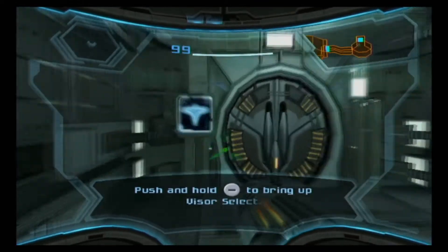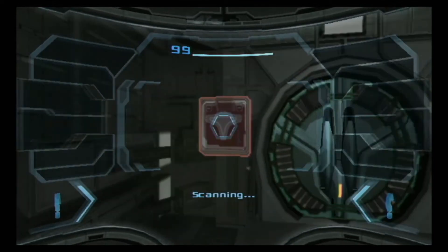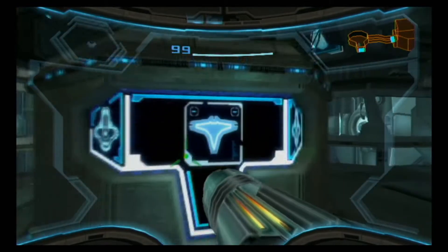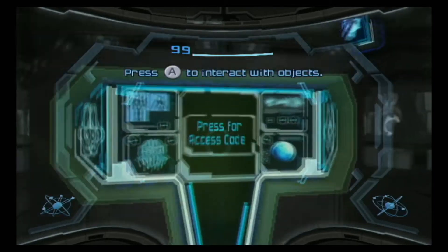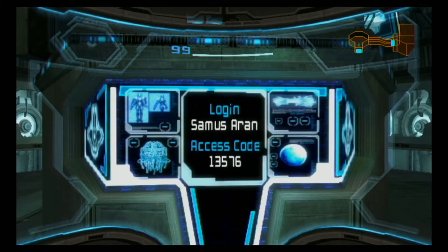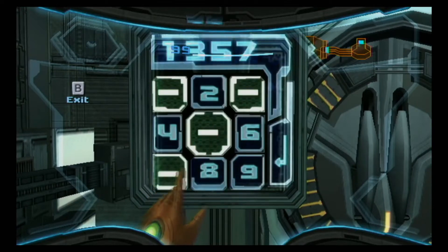So what we need to do is come through this gate and scan this door — it's a blast shield — for our research. Security lock control pad: access code input required to unlock nearby door. But before we can do that, we need to come over to this terminal, give it a scan, and figure out our access code, which is 1, 3, 5, 7, 6. It is not randomized: 1, 3, 5, 7, 6.